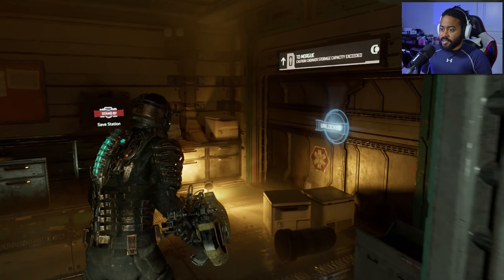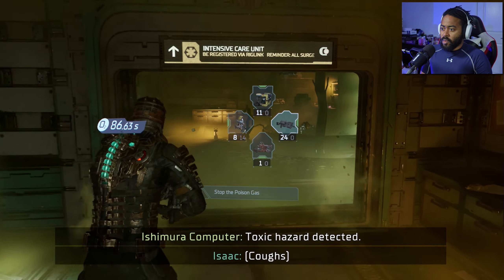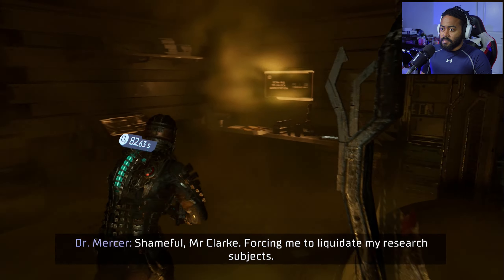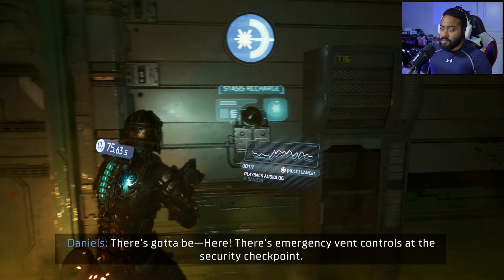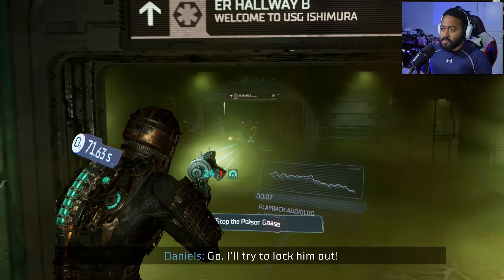I don't like this. Toxic hazards detected. 'Shameful, Mr. Clark - forcing me to liquidate my research subject. There's emergency bed control at the security checkpoint - go! I'll try to lock him out.' I don't have any healing items... oh wait, I do, I just can't... Oh come on.